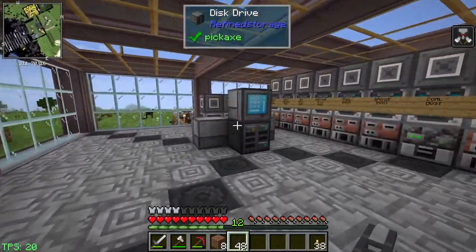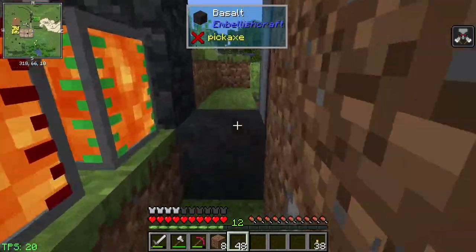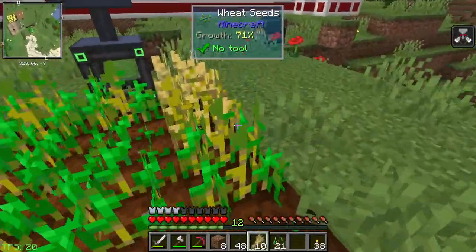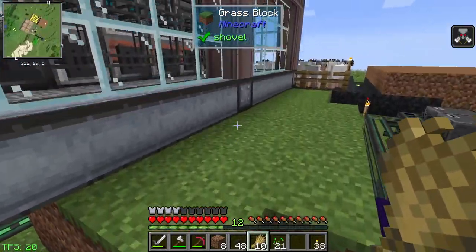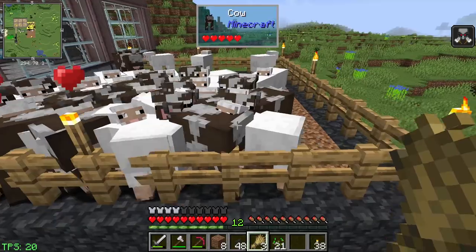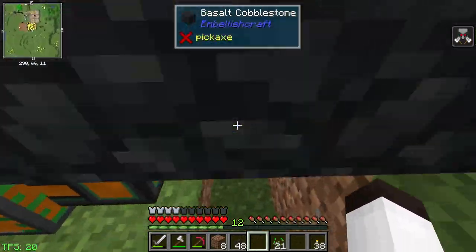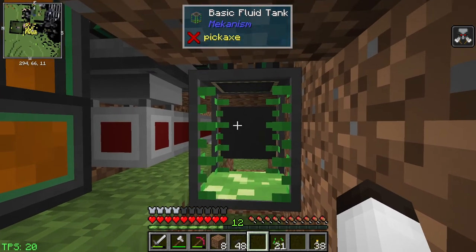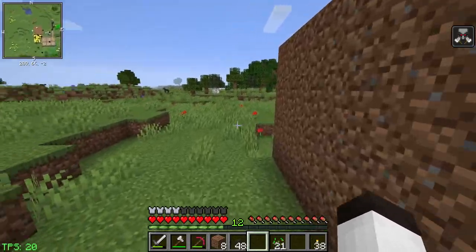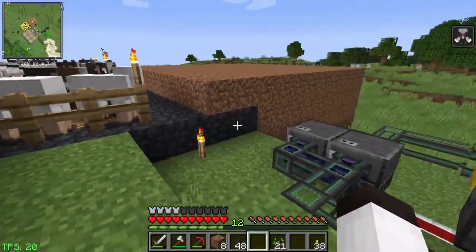We can't see the essence yet because we don't have a fluid grid — we'll have to make that next. Let me go harvest some wheat to feed the animals and test that the importer is working. I don't have a lot of wheat but it doesn't take much. The experience generated here should be picked up by the sewer in the center, which puts it in here. We've got 340 essence and it should be getting picked up by the importer automatically.